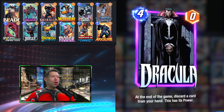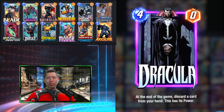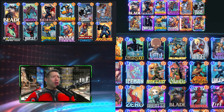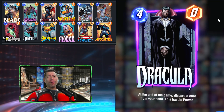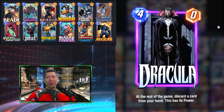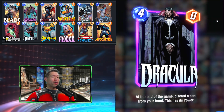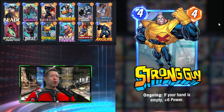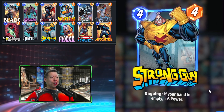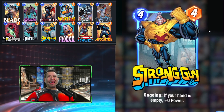On turn four, we have a couple of options. The first is Dracula — if we have Apocalypse in hand and we're getting multiple discards from MODOK, Swordmaster, and other cards, we could get a very strong Apocalypse. If Dracula discards Apocalypse at end of turn, it'll be plus four times whatever that Apocalypse had grown to. The other option on turn four is Strong Guy, who gets plus six power if your hand is empty.